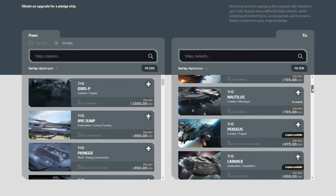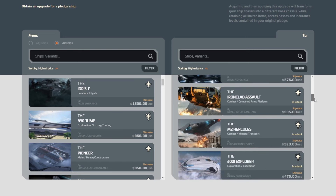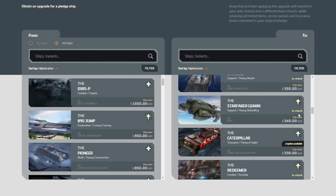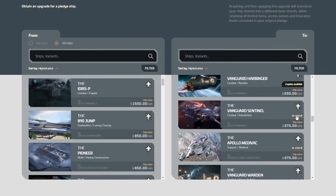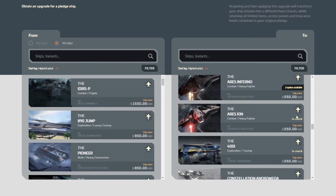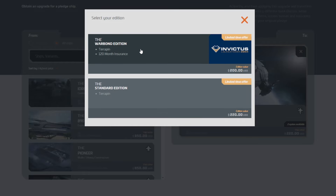Welcome back, everyone. Warbond CCUs abound today. We still have most from yesterday — I'm going to go through those real quick — but we also have some new ones. The Perseus is available, the Carrack is still here, the Valkyrie also present, the Caterpillar, Aquila, Vanguard Harbinger. Then we've got the Inferno, and we also have the Terrapin.